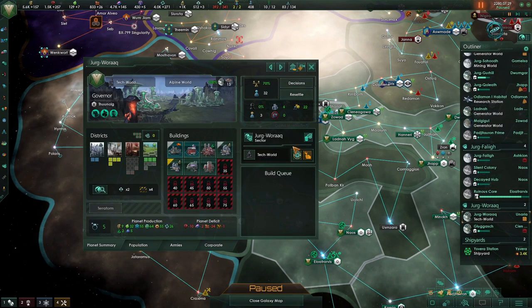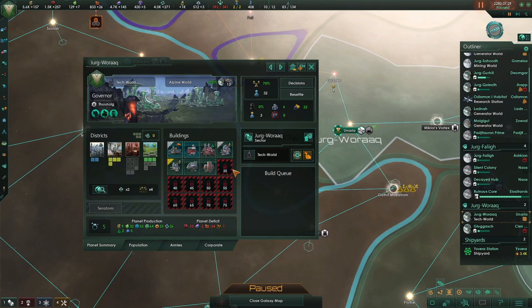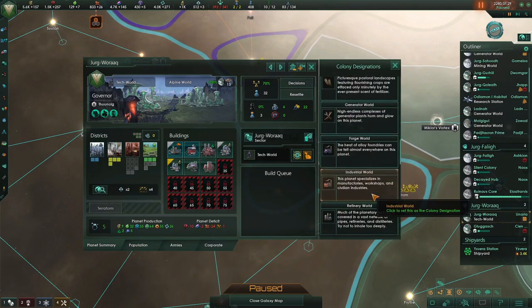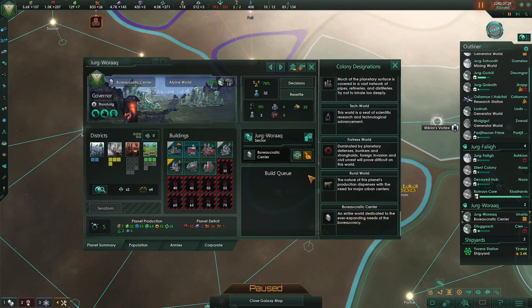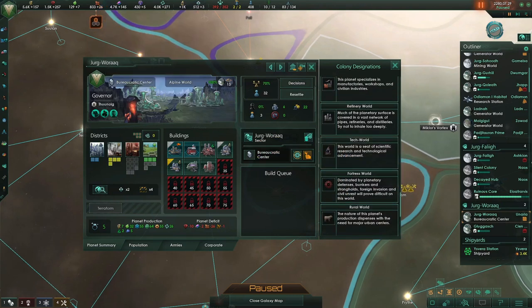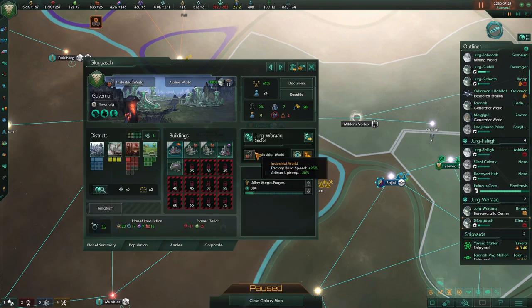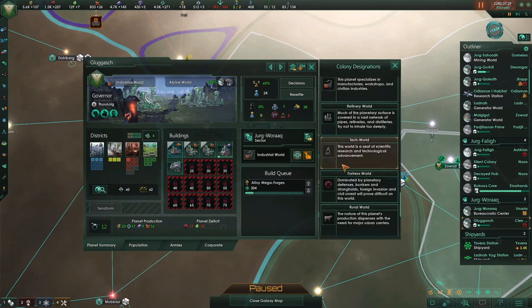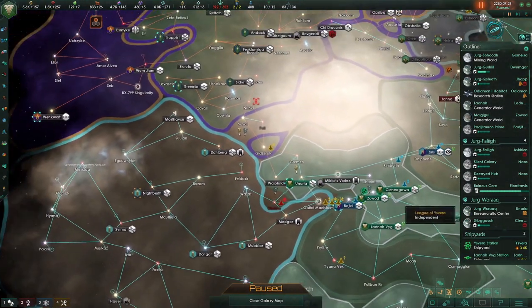There's Ruinous Core, and another world we've had since the beginning that has some administration and science research complexes. It's a tech world, but I'm going to change this one to an administration world - a bureaucratic center. That's going to give us an extra 10 bureaucracy, reducing our tech costs by 5%. The only bonus we're getting from tech world is a reduction in researcher upkeep in consumer goods, and we've got plenty of those. Then there's an industrial world I want to change over to a generator world since I have the most generator districts there and I'll get a nice bonus to my technicians.